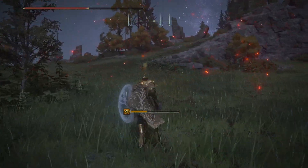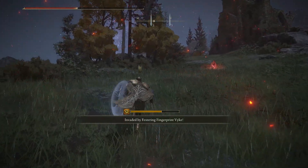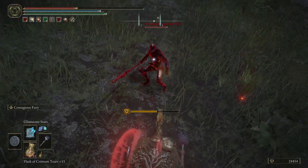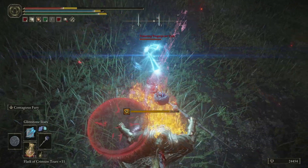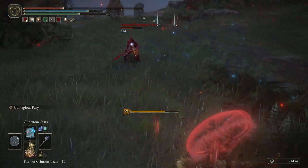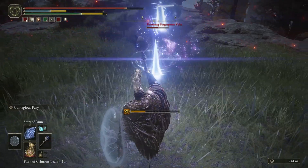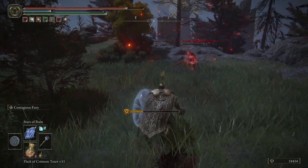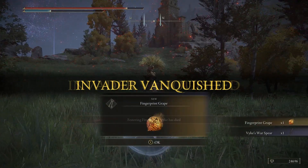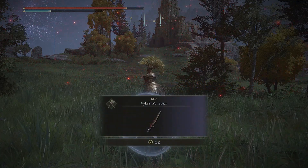Now up by that church is where we're going to want to be, and there is going to be a mini-boss that we have to fight. He will be wielding said spear, so watch out for that, because madness buildup absolutely sucks. Just dodge around, try to keep your distance, and as you get the chance — it's not super tanky. And you'll get a fingerprint grape, as well as Fyke's Warspear.